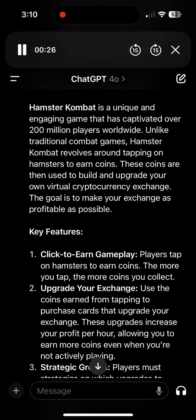Key Features: 1. Click-to-earn gameplay — players tap on hamsters to earn coins. The more you tap, the more coins you collect. 2. Upgrade your exchange — use the coins earned from tapping to purchase cards that upgrade your exchange. These upgrades increase your profit per hour, allowing you to earn more coins even when you're not actively playing.